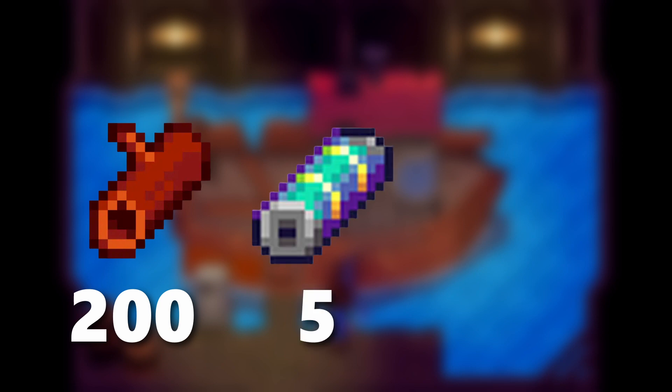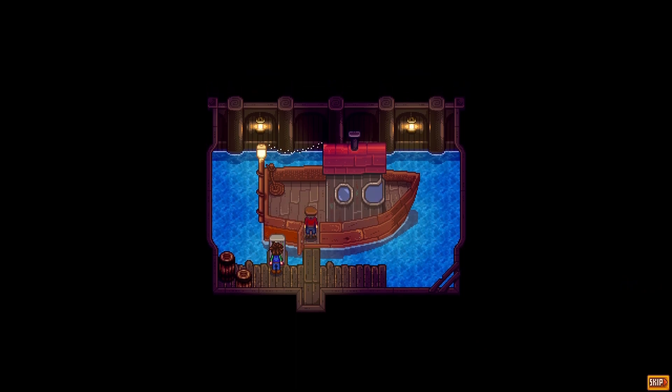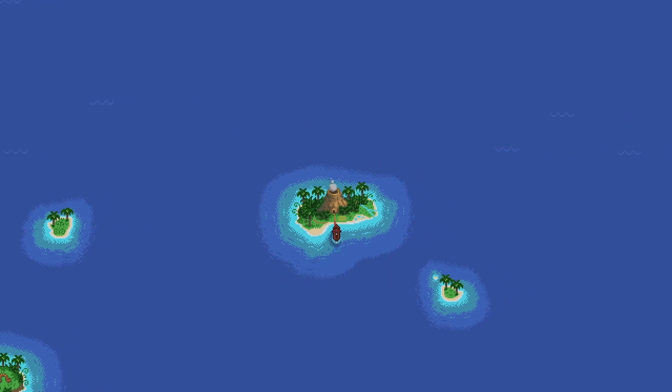To repair Willy's boat you will need 200 pieces of hardwood to fix the body of the boat, 5 battery packs to fix the engine, and 5 iridium bars to fix the anchor. Once the boat is repaired you can buy a ticket to Ginger Island for 1000g. Unlike the bus stop, you don't have to wait until Willy's at the desk to buy a ticket — if the store is unlocked you can go to Ginger Island.